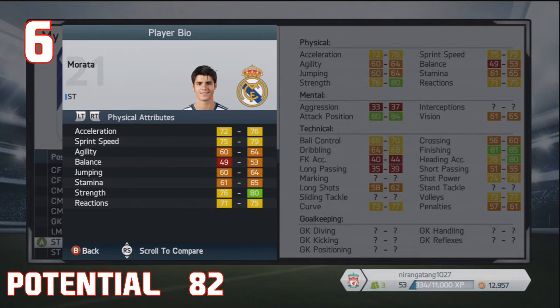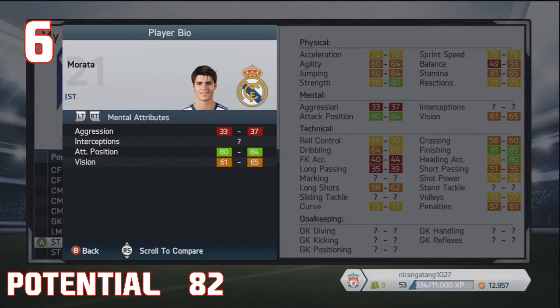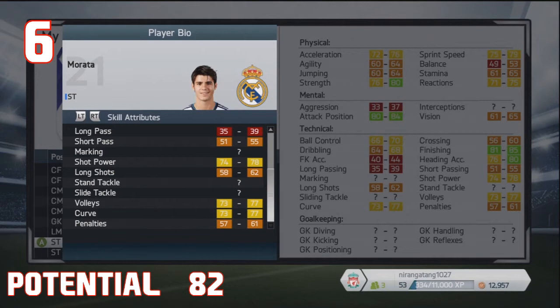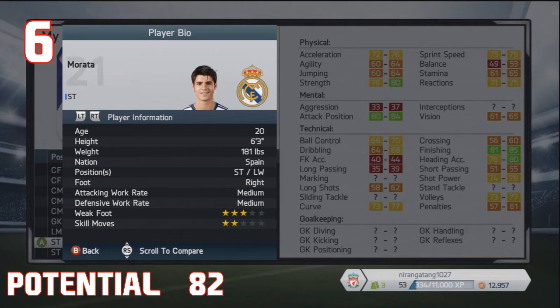This guy did extremely well in the under-21 European Championships and is now on the radar of most teams. He's 76 stat on this game and will develop into something of a boss — a low 80 stat. He does play for Real Madrid, which means he won't get a huge amount of game time, and he is loanable in the first season. He can play as a left winger as well as a striker. He's only 20 years old and obviously he is Spanish. The one downside is he's only got two-star skill moves, but it's not really the end of the world.